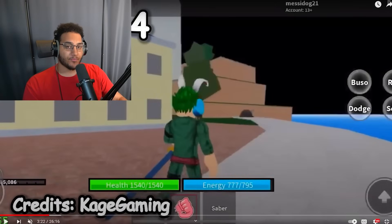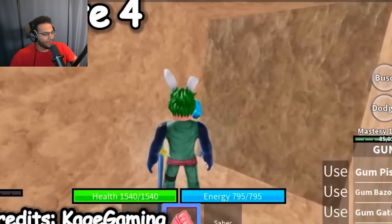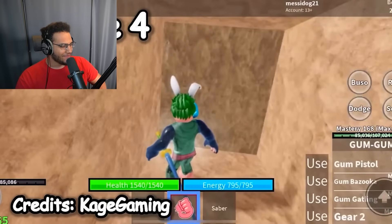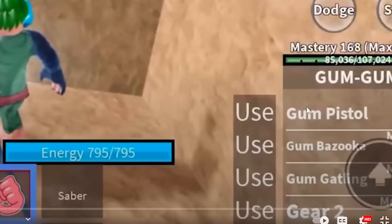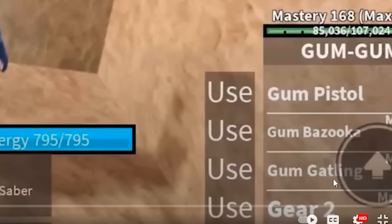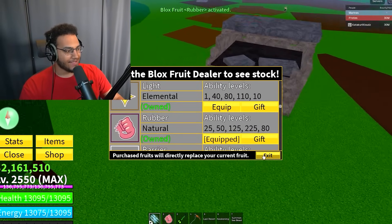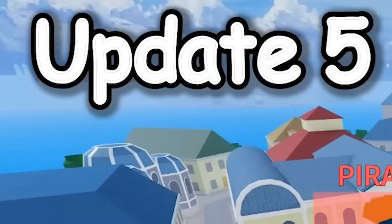Update 4, compared to the other previous ones, was considered a smaller update. The only actual things they added were the sand fruit and Dark Blade V2. He also has gum gum equipped, which had a different moveset back then: gum pistol, gum bazooka, gum gatling, and gear two. The new rubber fruit now has a completely different moveset — cannon, smash rush, transformation, and slingshot.